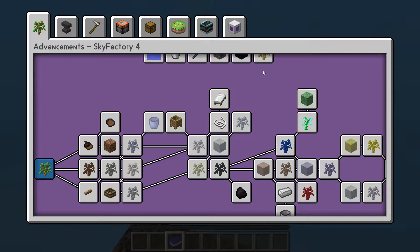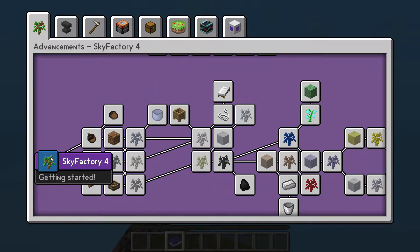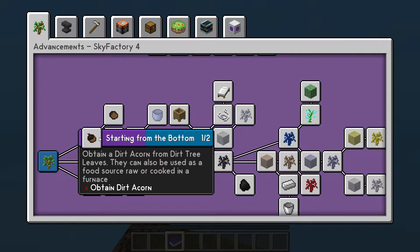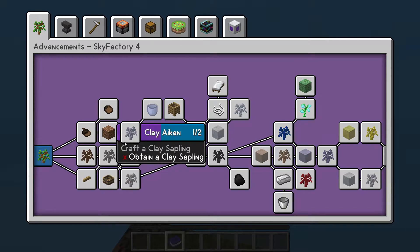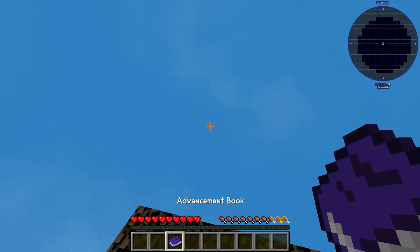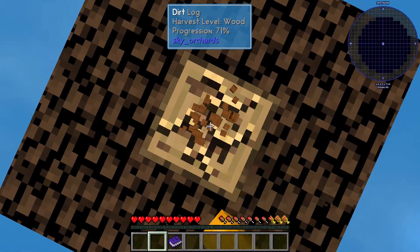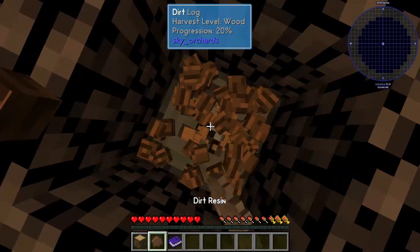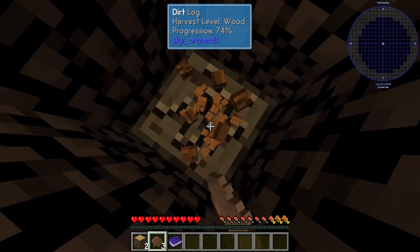Advancement book. Okay, that's a lot of advancements. Obtain a dirt acorn from dirt tree leaves — they can also be used as a food source. Good water cooked. Petrified clay, okay. So as far as I'm going to guess, all resources that I'm going to need are wood based. Dirt resin — okay, that's what we get from wood.